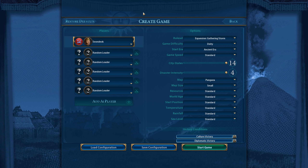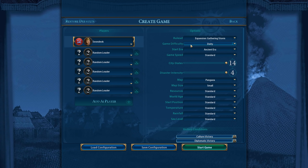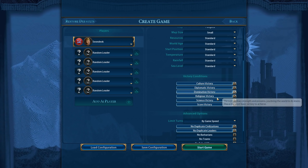Let's go through our game options. We're going to be playing as Seon Diok of Korea on Deity difficulty, 14 City States, Disaster Intensity 4, Small Pangea Map. Let's just jump right into it.